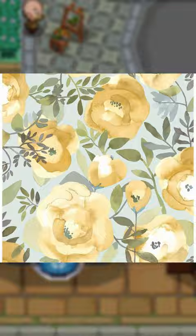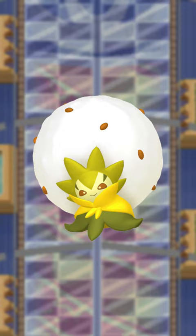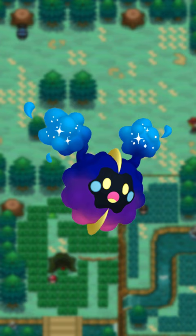Moona looks like your grandmother's wallpaper. Igglybuff gets no changes. Eldegoss's Autumn color scheme looks really nice. Cosmog just gets a little bit of red blush — how cute.